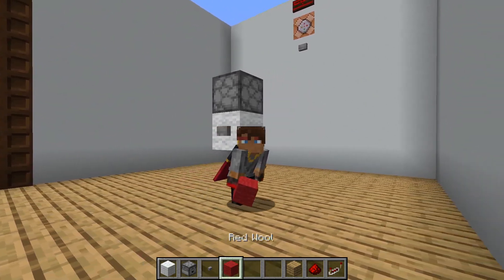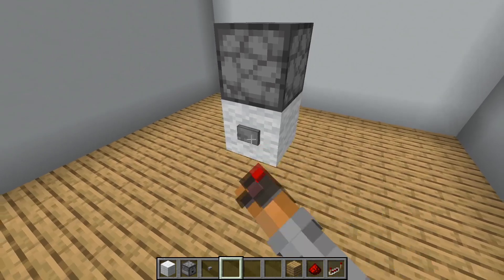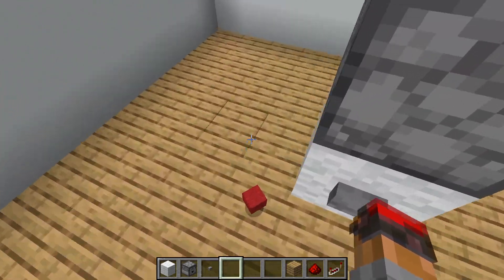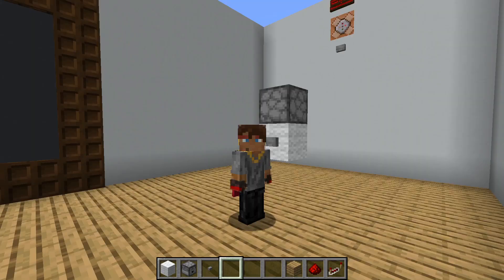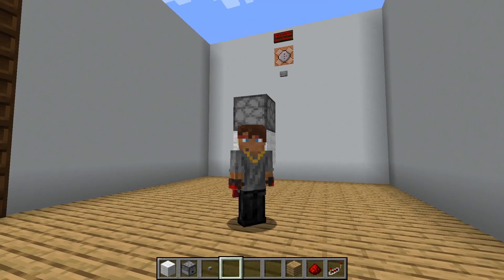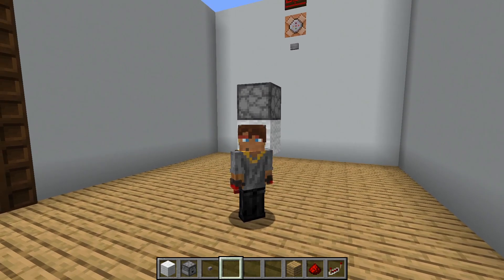So actually, we have no idea which of the items it's going to spit out. If we run the same experiment again... okay, that time it did red again. Let's try one more time - this time we got yellow. Because remember, both dispensers and droppers select randomly which of the items they're going to attempt to use or drop.